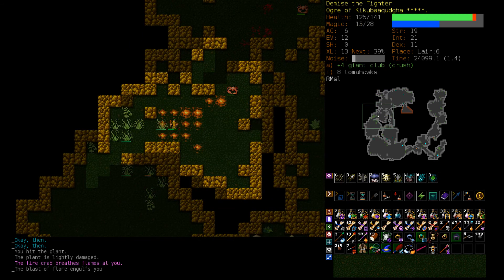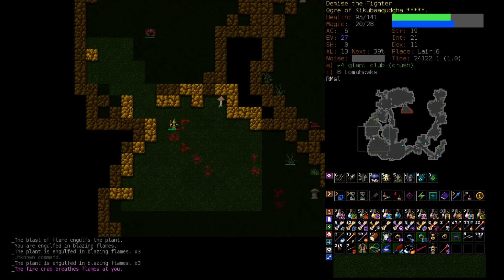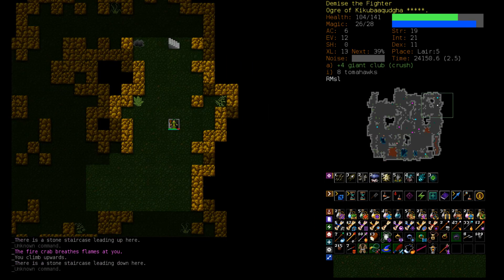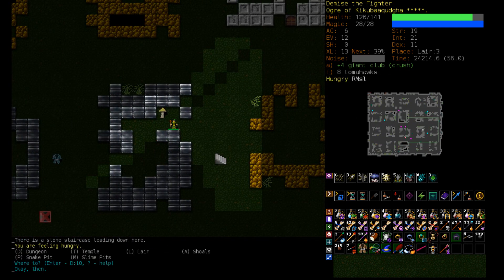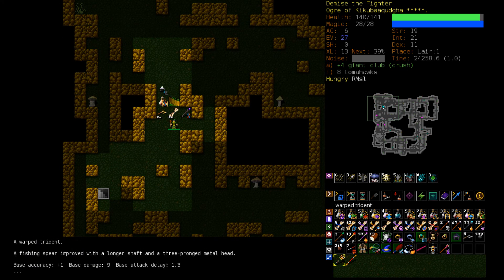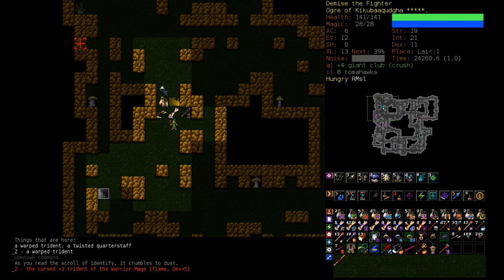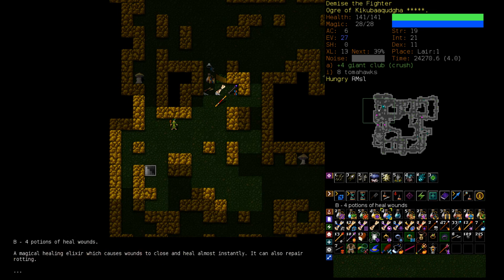We could fight him on the stairs, but let's just go back to the dungeon. Still don't have the ID scrolls to ID all this stuff, but I want some more magic resistance at this point. Let's check out the Warped Trident — Flame, Dex plus 5. Not really what we're looking for, not really worth anything. Drop it please — don't wield it.